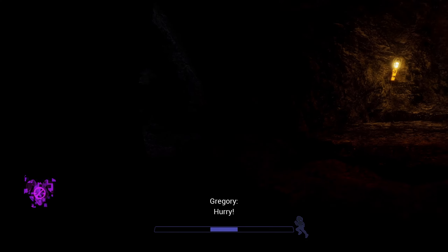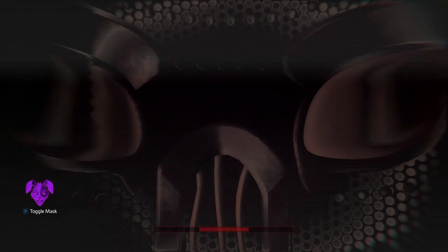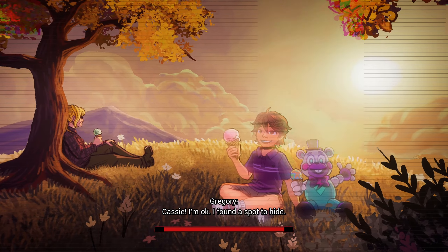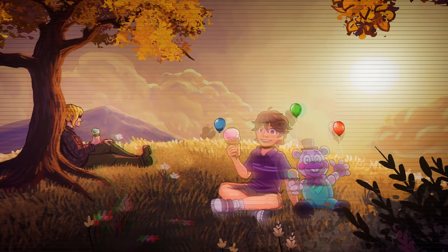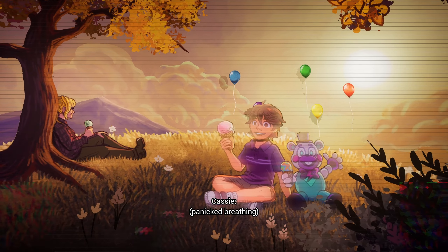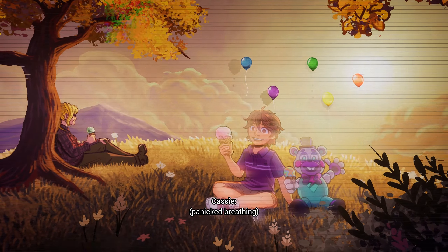So here you turn this way — there's a Freddy cutout. We run over here, we can put on the mask, and we see this. People are taking this ending as confirmation about the Princess Quest ending being canon, but I don't see it as that. It just helps you there instead of Freddy. And I really don't think Vanessa actually got freed as well.